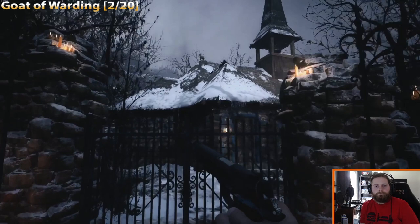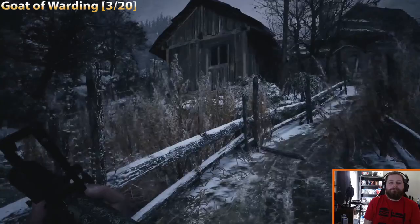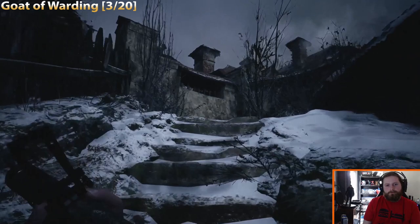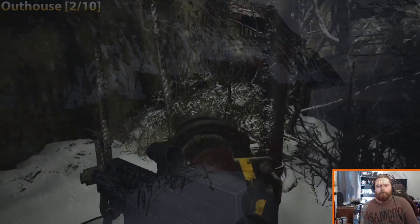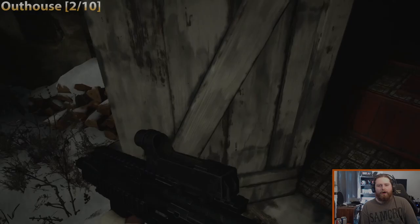Here's your next Goat of Warding immediately after the first one — it's going to be on the roof of the church that has the save point. The first three goats are very close in proximity. This next one is when you're on your way to Louisa's house, right after you meet the village people who ask you to break into Louisa's house. The outhouse is right here — you do have to open it for it to count for the trophy.